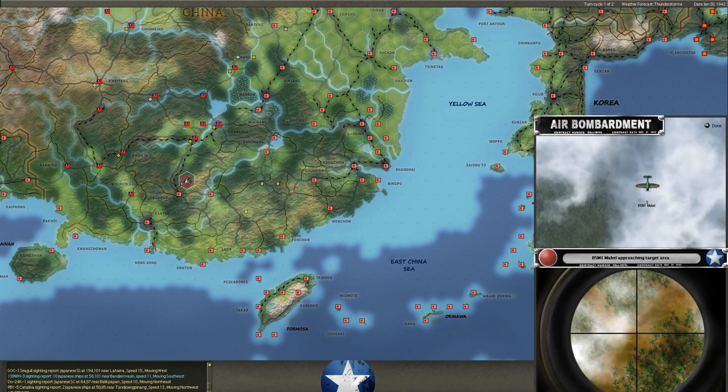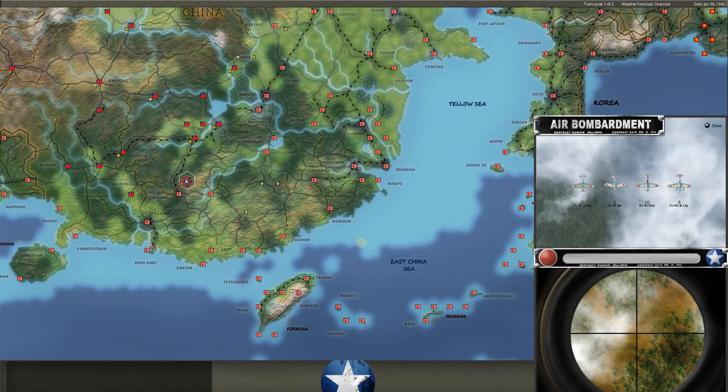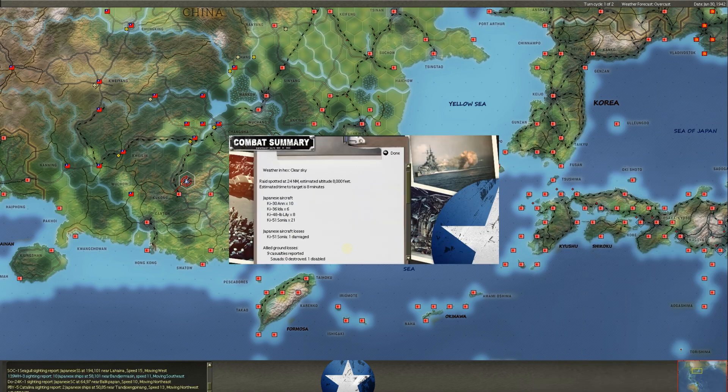On to Kukong — Mabels flying over the top, nothing happening. We get 30 Ans and 36 Idas. A lot of bombers out here. This is the group trying to get back to Hanyang. One damaged plane, nine casualties.